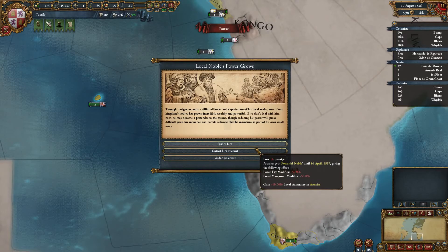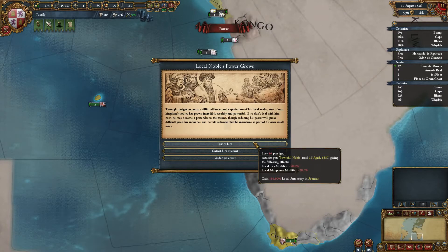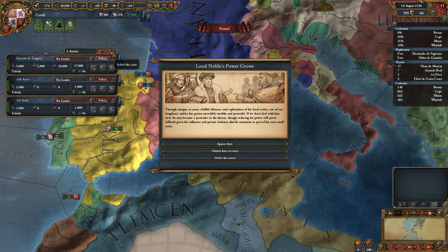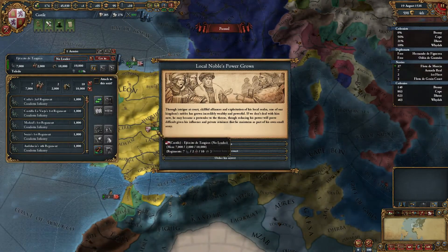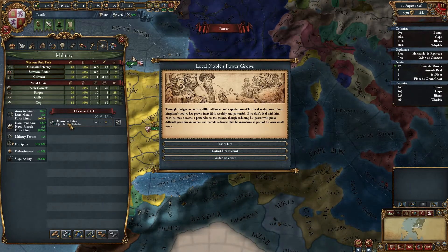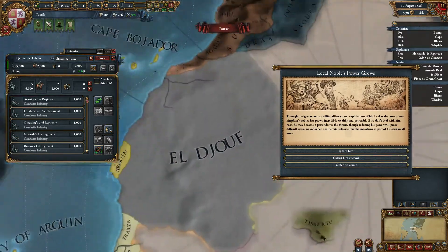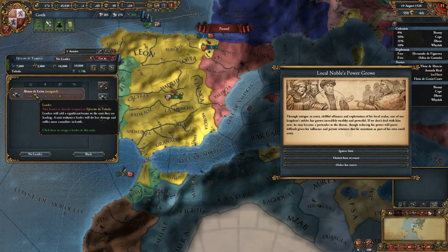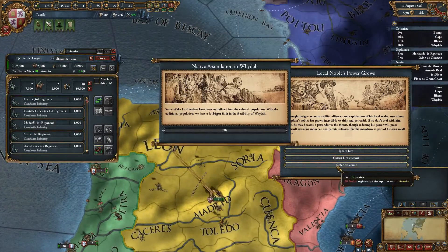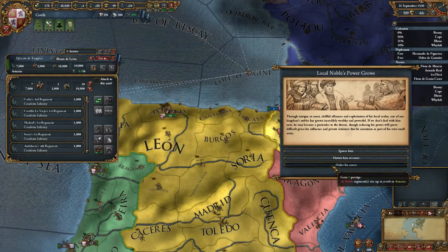Local nobles' power grows — game prestige, 20 noble regiments in Asturias. Let's take the 20 rebels. How many troops do I have here? Just 19. Do I have a general? Yeah, I do. Where's this guy? He is here. Let's put him on the troops here and then go to Asturias — it's up there. Native assimilation in Wither — gain 100, nice. Gotta love that. Let's fight these rebels.